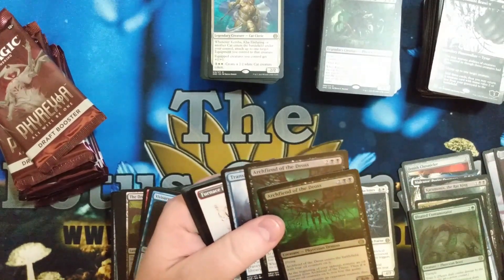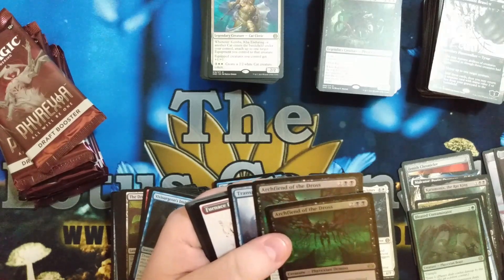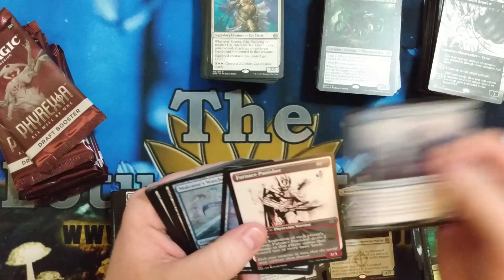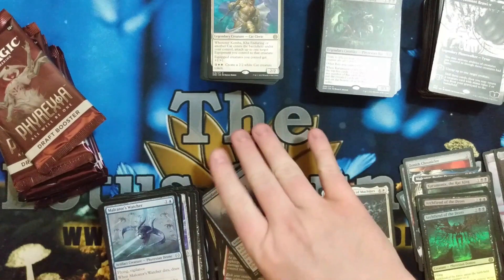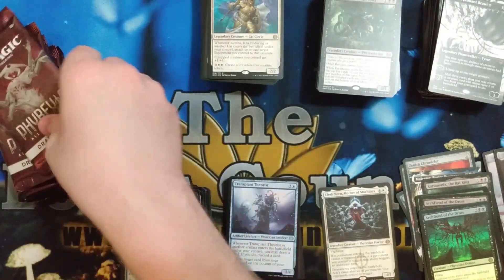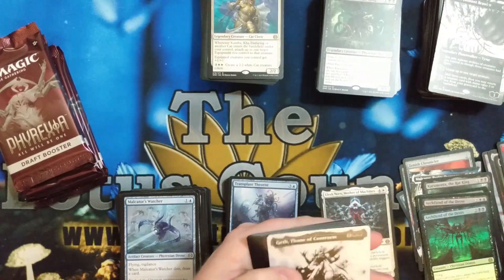Fiend of Dross. Could be a thing — people are talking about having it and then giving it to somebody, removing the counters, and laughing at them as they lose the game. It is a win condition, but super janky. I'm all about the jank, but that just feels too jank.